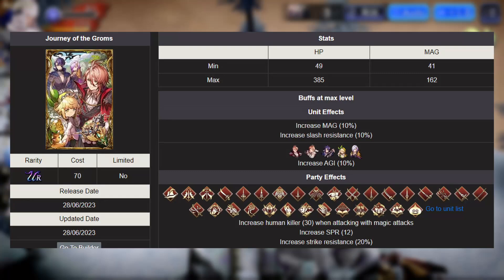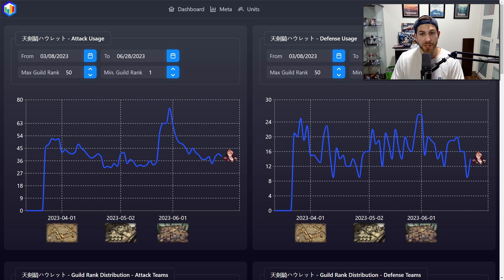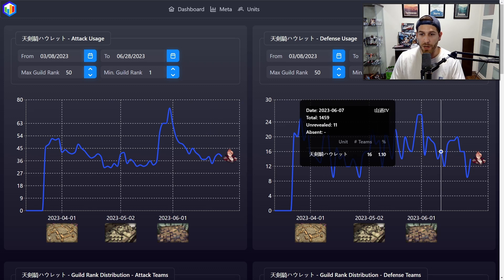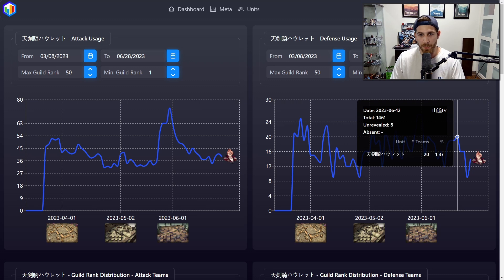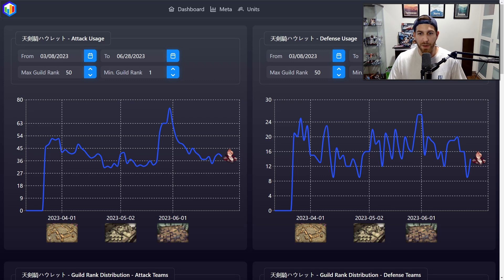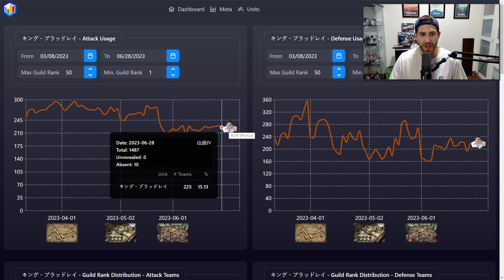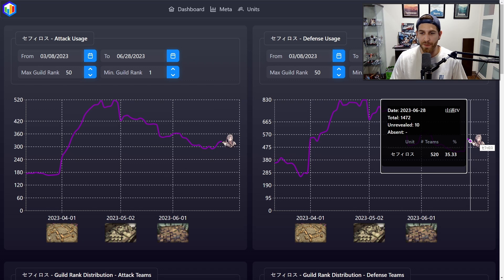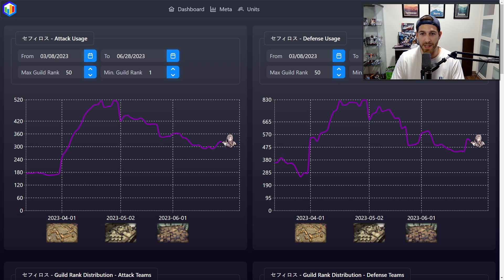Now for the meta report from the JP meta using warofthevisionstats.com. Howlett is not seeing a ton of play in JP, but he is seeing a little bit. On attack teams over the last few days he's been seen around 40, 39, and 34 times. On defense it's a little less — 14, 9, and 16 — and of course it's easier to target him when he's on defense. These numbers are not big compared to other units. Bradley is used 225 times in the last day on attack and 221 on defense. Sephiroth is at 325 on offense and 520 on defense. These are meta compositions that are very good at taking on many different elements, and there is some discrepancy between limited and non-limited units, but still Howlett is not being played in JP heavily enough that people feel he's a must-use character.